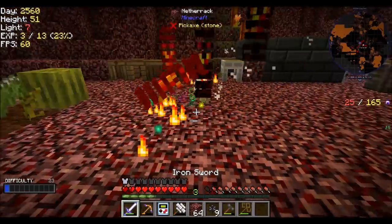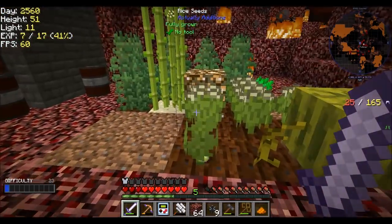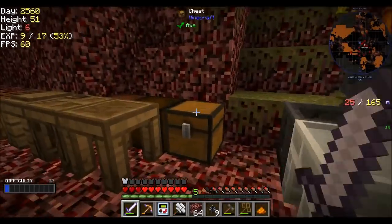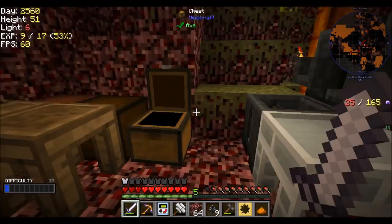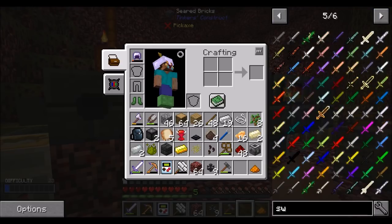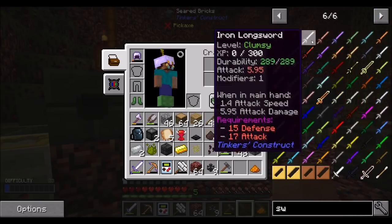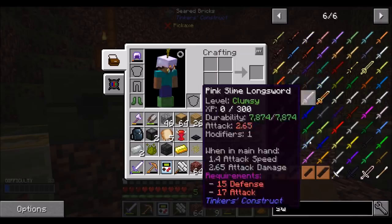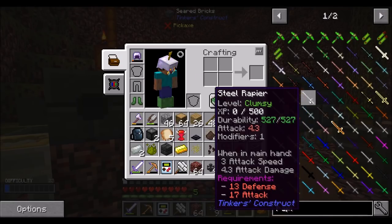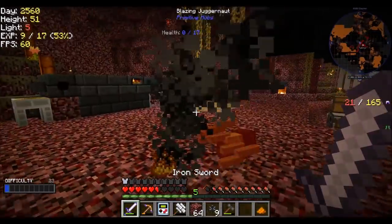So remember a couple of episodes ago I said I was gonna do some Tinkers tools? I think when we upgraded the pack, they changed the required skill levels for Tinkers tools. So if I want to make a Tinkers sword, it's like stupidly high level. You need 15 defense and 18 attack to use any Tinkers sword at all. You need 15 defense and 17 attack to use long swords. And rapiers are 13 defense and 17 attack.